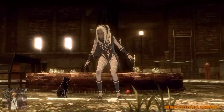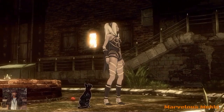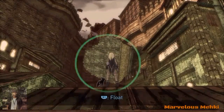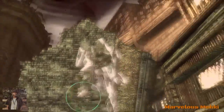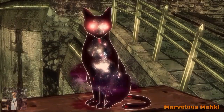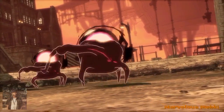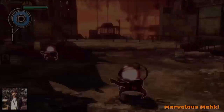Gravity Rush tells the tale of a girl named Kat, who doesn't seem to know much about her past. Kat can manipulate gravity, as well as fly around the floating city of Hexville, with the help of her cat known as Dusty. Kat quickly adopts the superhero role as she protects the city from the so-called Nevi monsters.